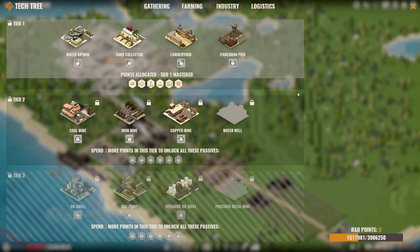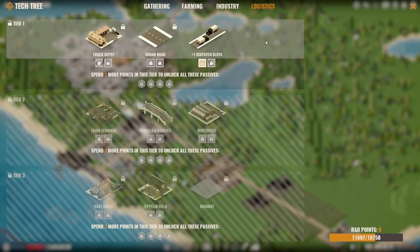After you spend a number of research points on a category, you will master tier 1 of that category and unlock passive bonuses. Those bonuses are applied to all buildings in the given category, not only the buildings from that tier. When you spend more points, you will master tiers 2 and 3 with better bonuses that replace the previous ones. Bonuses include cheaper initial building costs, larger storage, or increased production rate, and much more depending on the category. One new hidden feature in Alpha 5 is that while all production buildings start with one dispatch slot and can be upgraded to three, logistics buildings start with three slots and can be upgraded to five. This includes the truck depot, train terminal, boat depot, and zeppelin field.